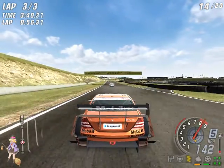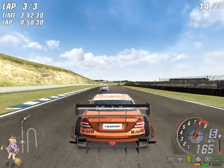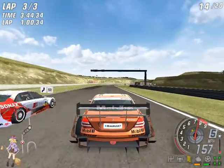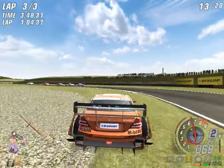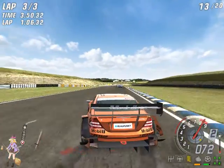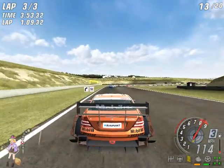Taking a good race line is paramount to achieving quick lap times. You can slipstream past the opposition by tucking in behind them, which reduces the airflow over your car, giving you more speed to overtake them.